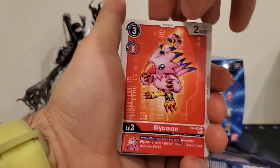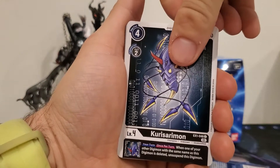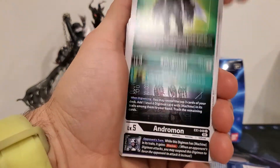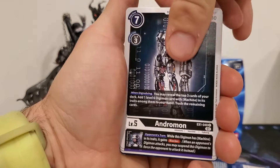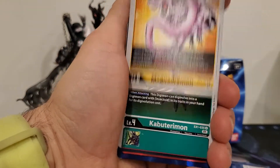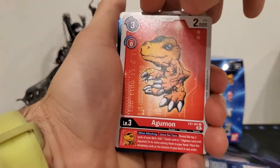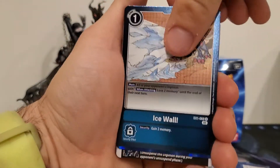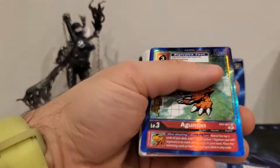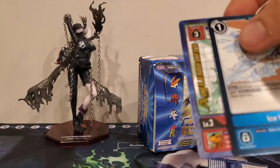So we got a Metal Pteranomon, a Biomon, Kurasarimon, XVmon, Stingmon, Andromon, Devamon, Magnadromon, Kabuturimon, Agumon, and Icewall. We did get two alternate arts! It is not the secret rare, but that is super cool.